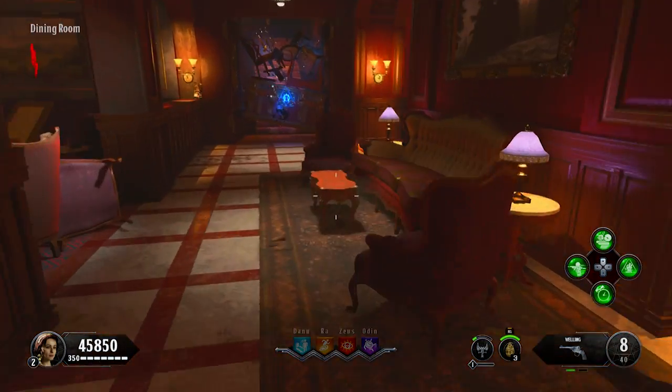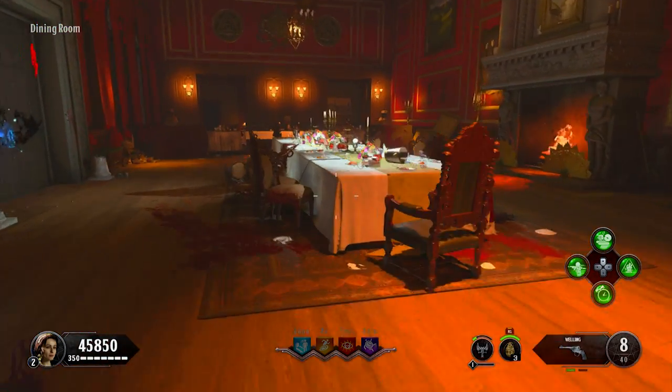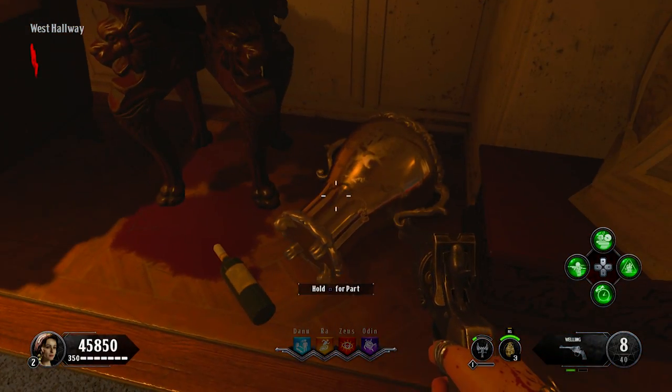After that is the cup, and its first location can be found on this table in the dining room area. Then the second location is on the edge of this larger table in the same room, and the third one is on the opposite end in the west hallway next to this couch.